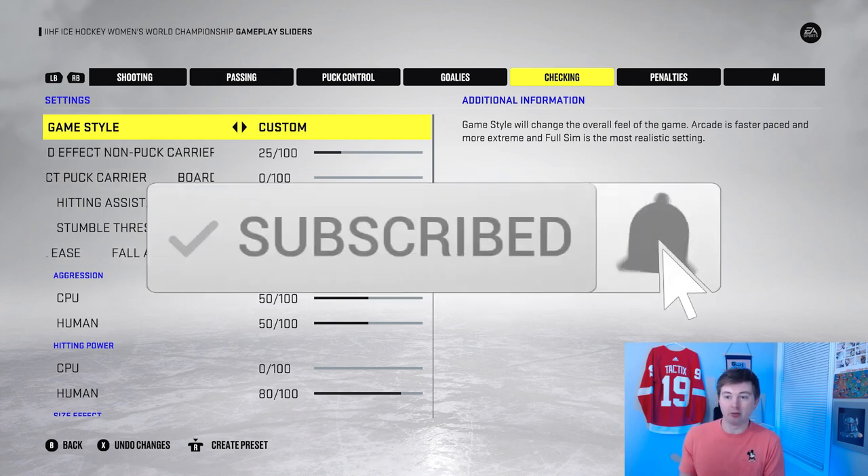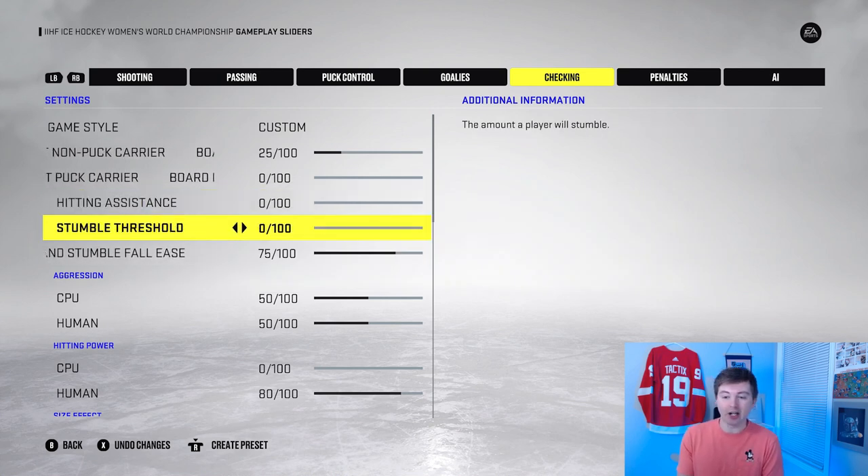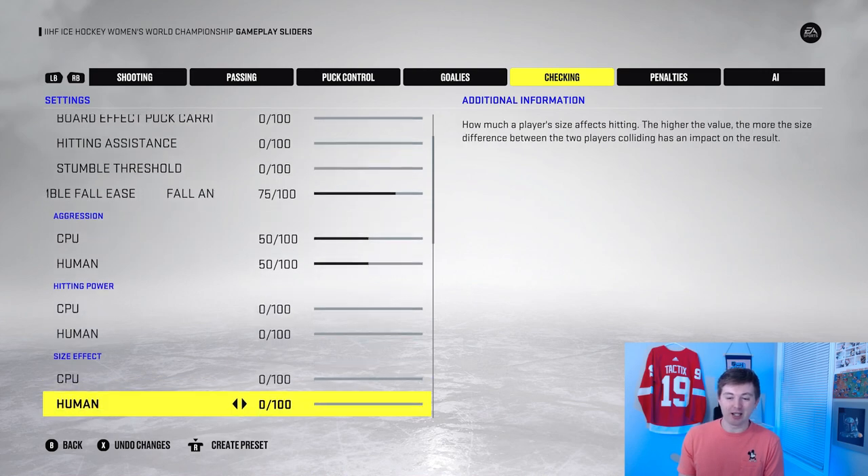Before we play our first game, I actually want to adjust the checking sliders. If you guys don't know, there's no hitting in women's hockey — I think it's a minor penalty if you throw a body check. So I'm turning hitting assistance down to zero. That hopefully opens up the ice, especially since we're already on international ice. I'll turn down hitting power to zero for myself as well — it'd be a bit unfair if I'm skating around dropping huge hits the computer can't do. Hopefully that just makes the gameplay a bit more authentic.